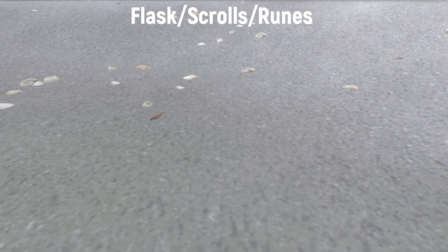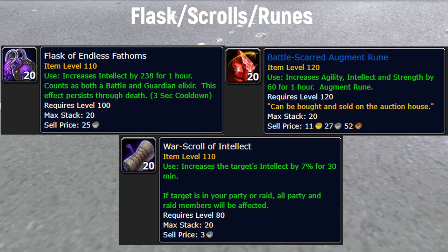For flasks, scrolls, and runes: as a healer you want Flask of Endless Fathoms for 238 Intellect. Healing is probably the most expensive role in Mythic Plus because of all the consumables. If you have the gold, buy Battle-Scarred Augment Rune — 60 to all stats for one hour. If you don't have a mage in the group, use War Scroll of Intellect, which increases the whole party's Intellect by 7% for 30 minutes. You should also grab Stamina scrolls and AP scrolls for the group.